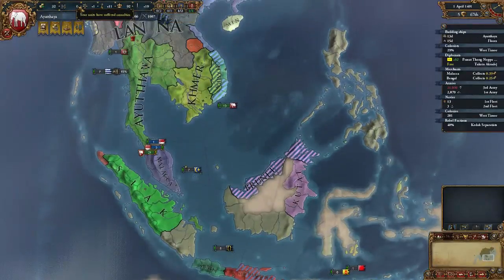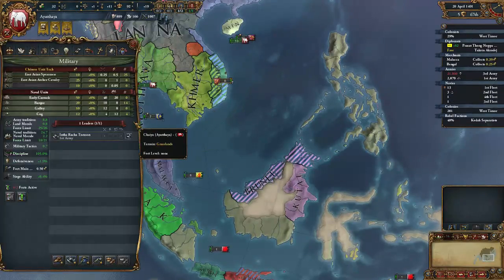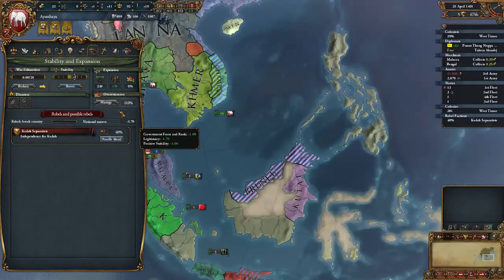We are apparently recovering our manpower. Brutal. Alright, so we want to try and avoid war at all costs. We're not coming into a loan disaster, are we? No, because our stability is high.